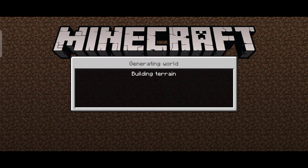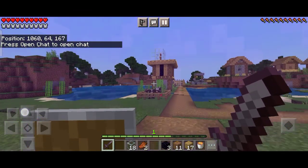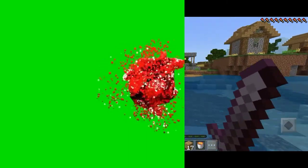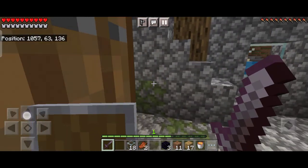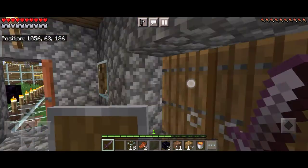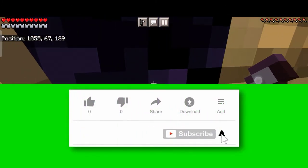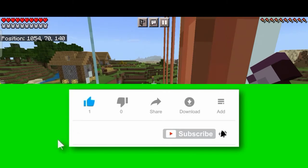Now we are going back to our world. By bartering with piglins you can get very rare items, and you can also mine a lot of gold in the Nether. Don't forget to like and subscribe, and comment if you have any suggestions. In the next episode — Episode 4 of Minecraft Basics — I will show you how to make an infinite cobblestone generator using just one bucket of water and one bucket of lava.